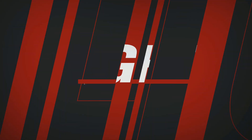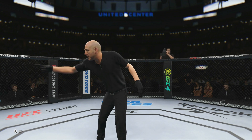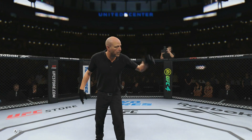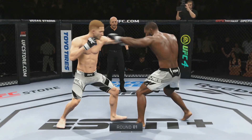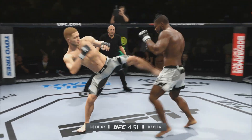Welcome back to a brand new video. Today we are playing EA Sports UFC 4 universe mode, diving in for episode number one hundred and fifty. Absolutely insane. Caden Botnick, twelve and seven, is taking on Mark Davis, thirty-three and twenty-nine. This is Mark Davis's final fight — win or lose, he is cut from this organization after tonight.